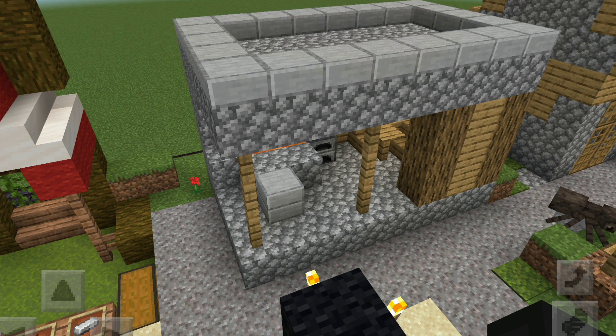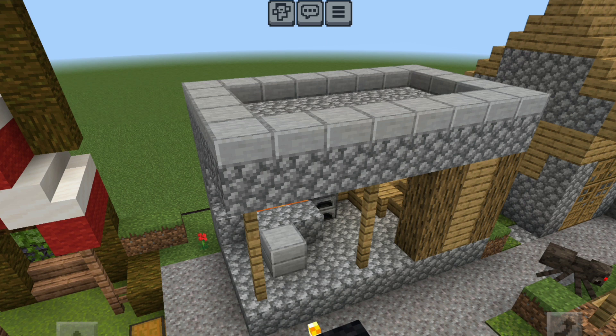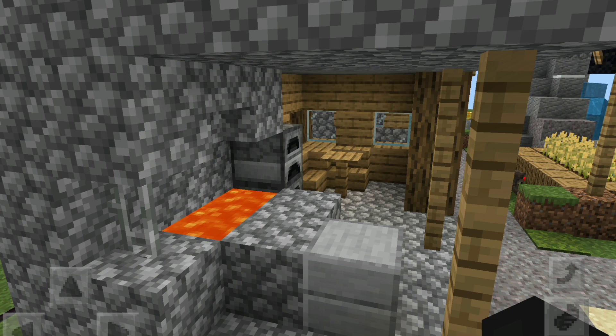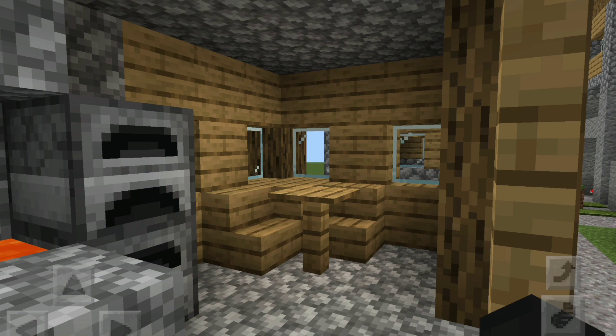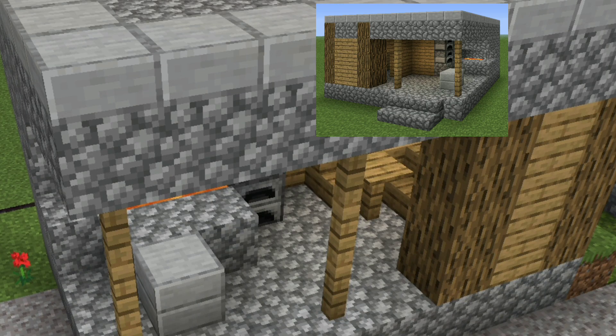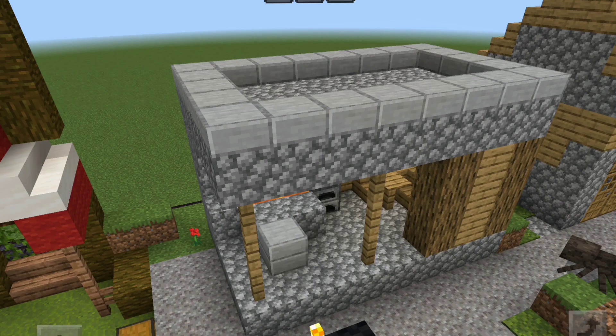Now let's move on to the blacksmith. First thing I'll say is: A, you can tell that it is a blacksmith, and B, the size is a lot smaller when comparing it to the actual in-game version. That being said, it is recognizable and the set captures a lot of the important details like an iron fence, the pit of lava, the furnaces, as well as the table in the corner. Another really accurate thing is the roof, which looks really good. One big thing that is missing is a wall on the side as well as a chest, and as mentioned the size is really small.